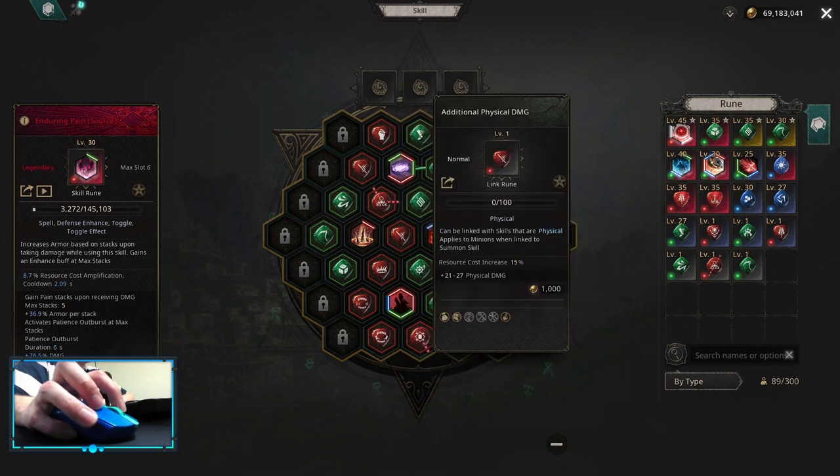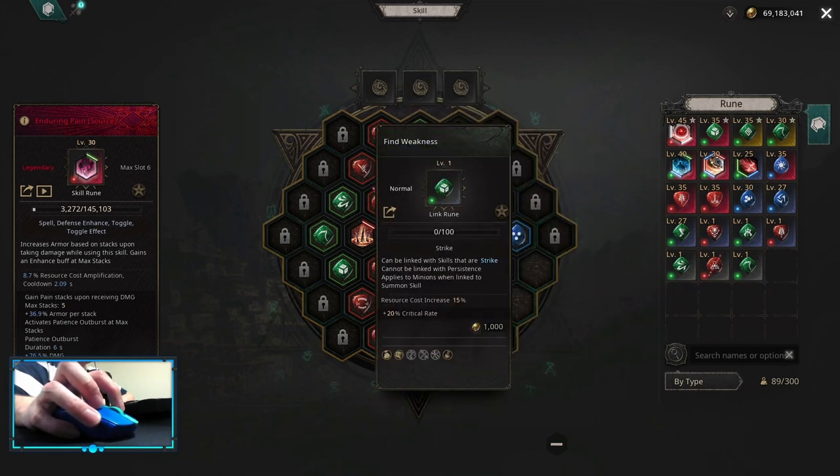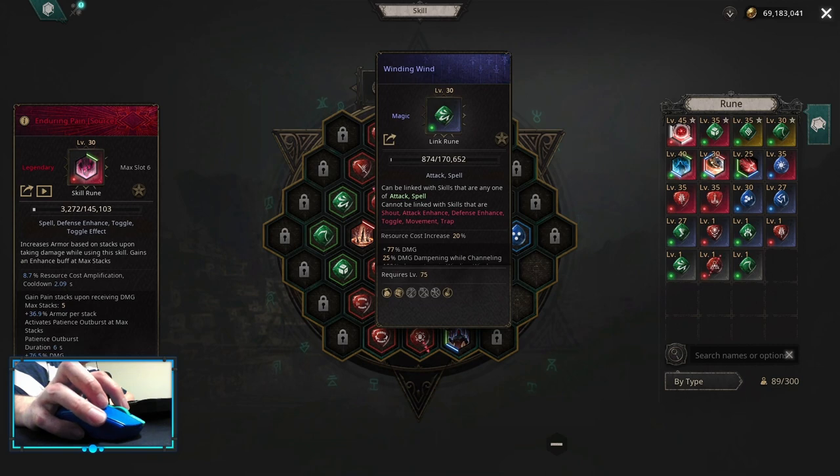For Thorn Explosion it's additional physical damage, area effect, find weakness, slaughter, winding wind.